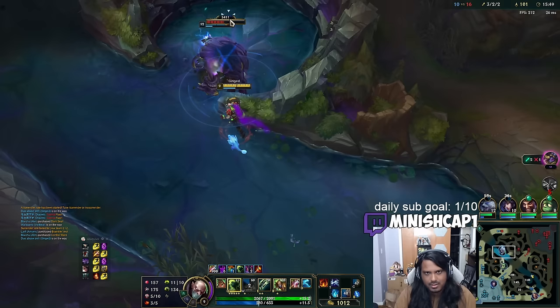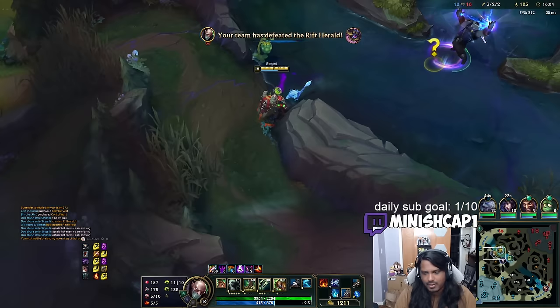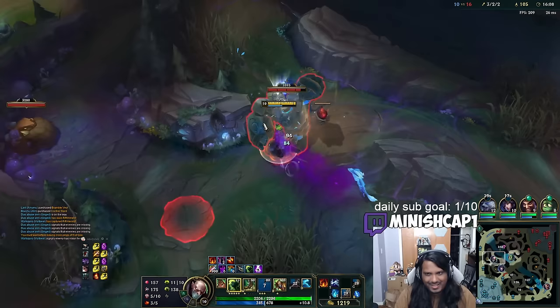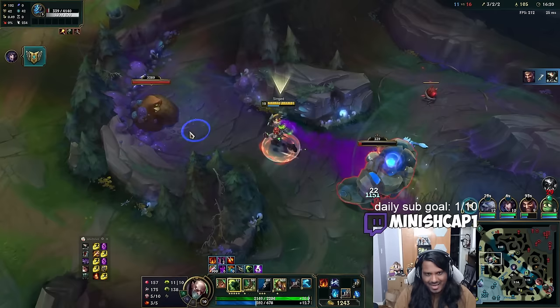I am now ahead of Fiddle in CS again. I'll ground her so she can't jump on me, then help finish this. Herald! I'll kill my blue buff after as well. Look at the fling DPS with Bami Cinder on these camps, man — I feel like a normal jungler now.